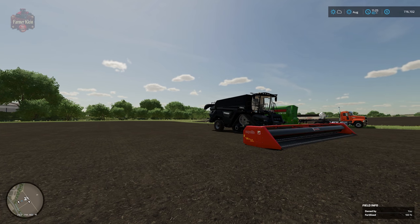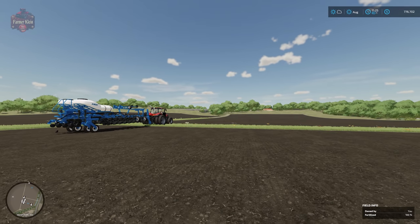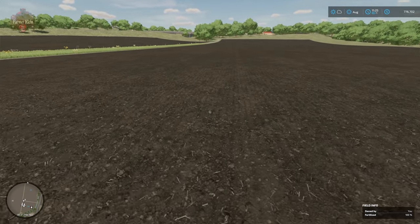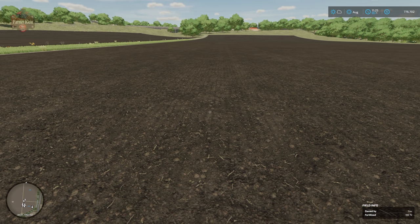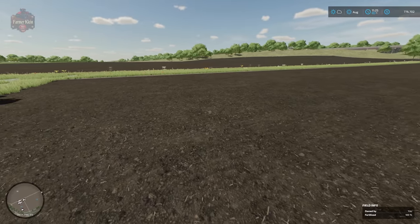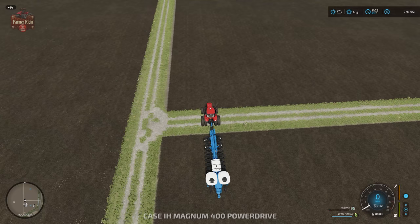Let's get started with the planting process. We are down in Elm Creek working with Field 33. This field has been plowed, lime has been applied, it has been fertilized two times, cultivated, and de-stoned — so this is a field that is as perfect as can be to receive our fresh seed.